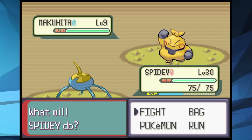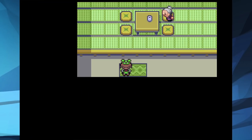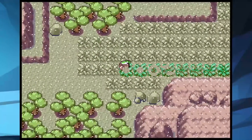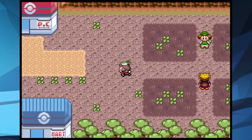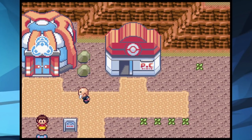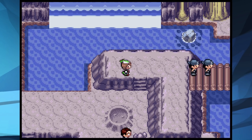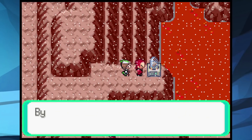We backtrack to get HM Rock Smash and make our way through the next routes, stopping at a random person's house to take a nap. We travel through the ash-covered route and eventually make it to the next city. There's a bit of story with Team Magma/Aqua but they're gone quickly. We skip ahead past the uneventful traversal sections.